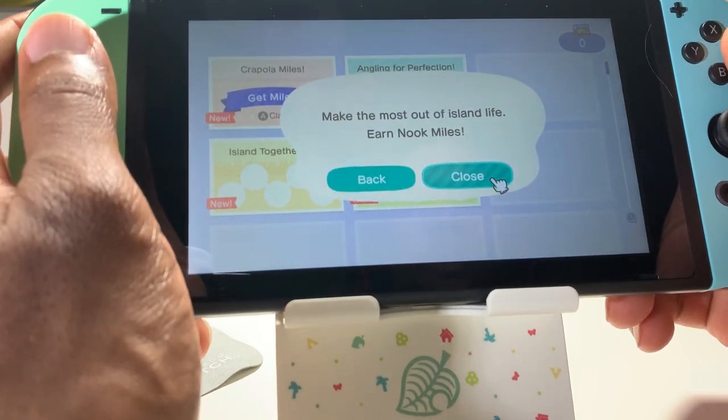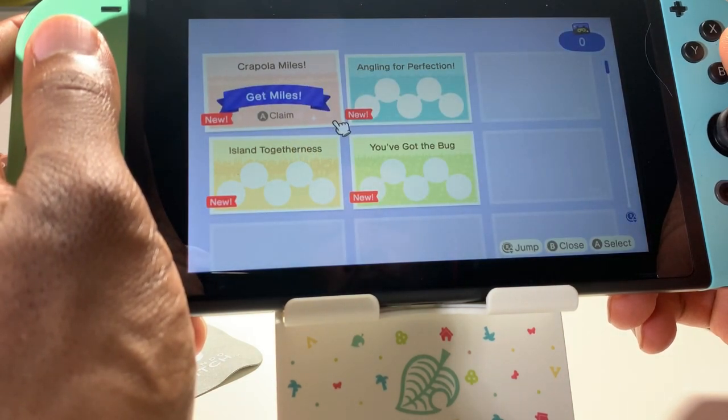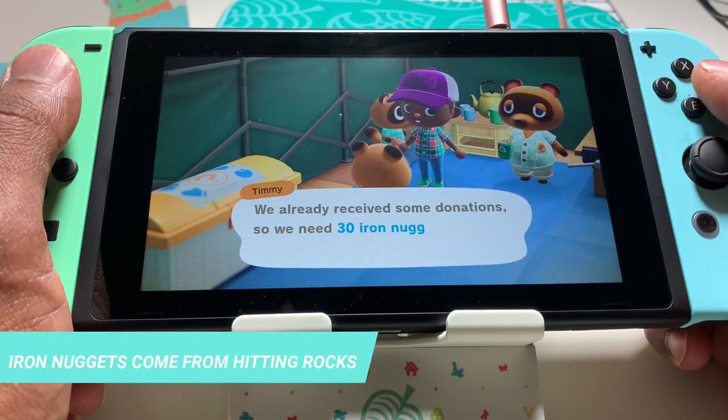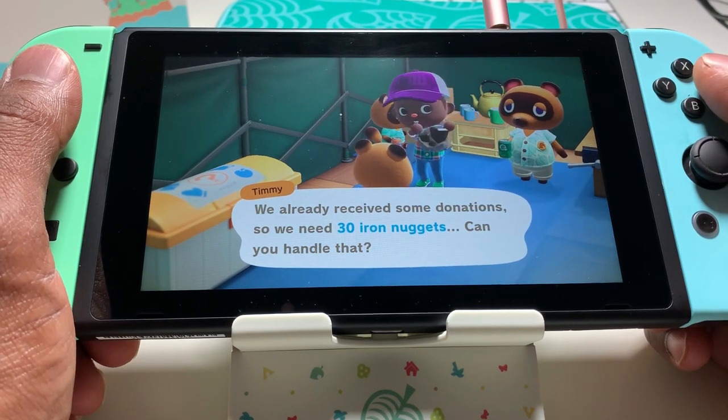As you progress through the game, you'll be asked to help out with tasks that will assist Tom Nook in improving the island. He'll ask you to do things like collect wood in order to upgrade your tent into a house, collect more wood in order to build Timmy and Tommy a workshop, and produce wood stakes to help build a bridge across the river.